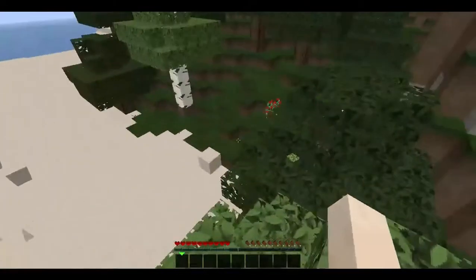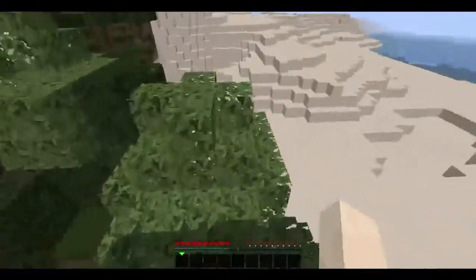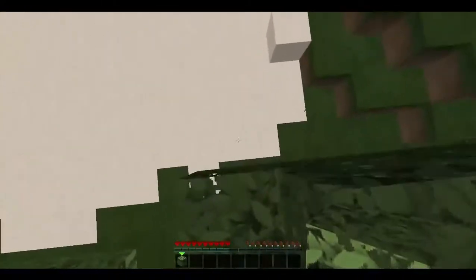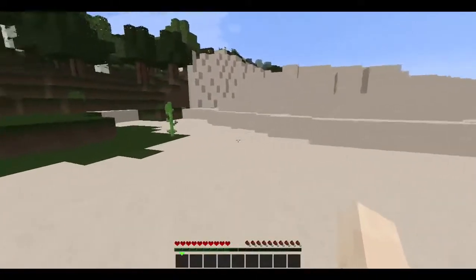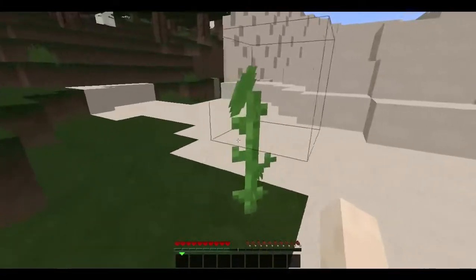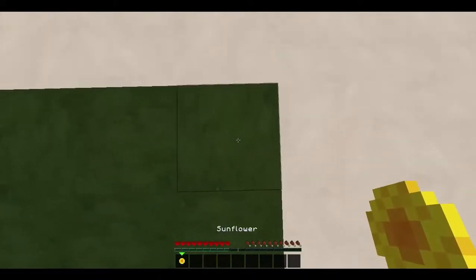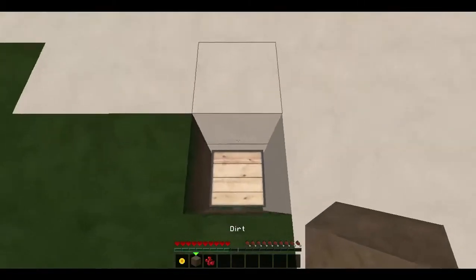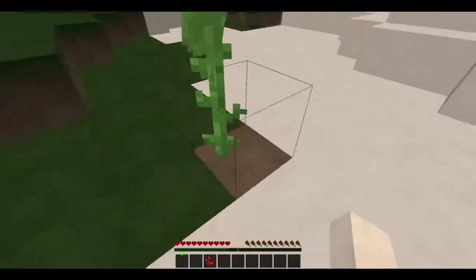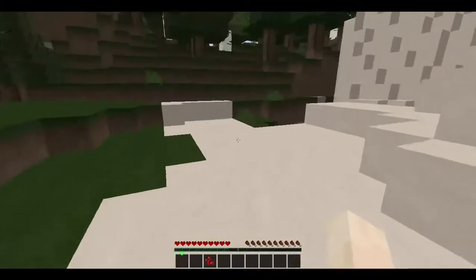Basically what you're going to do is this: you're going to spawn here in these tree areas next to a desert. You're going to want to drop down, go to this flower over here, break it, and dig down directly under where it was. You'll find a chest full of redstone. Pick out that redstone and place the dirt back with the sunflower so nobody will know.